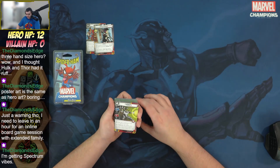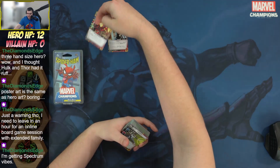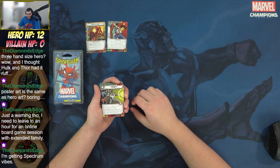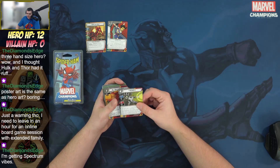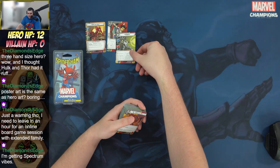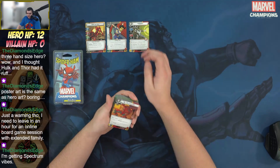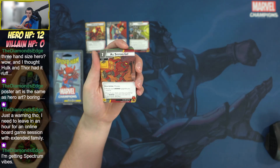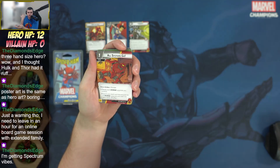Her signature ally is Venom — a four-cost ally with a 1/1/3 stat line. Venom gets plus one thwart and plus one attack for each Sim counter on her. After Venom enters play, place one Sim counter on her for each resource generated by the SPDR Suit sync ratio ability used to pay for her. Getting Spectrum vibes here — though I think having full control over your form makes SPDR a little better.